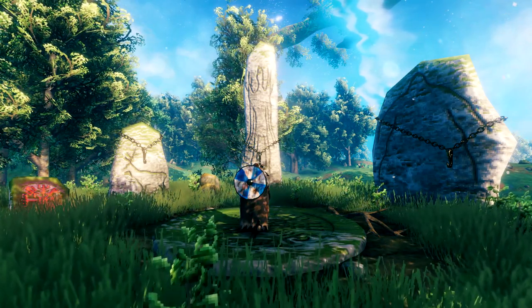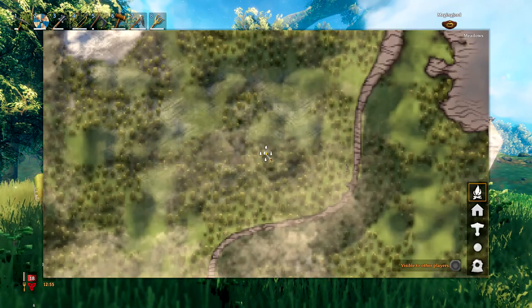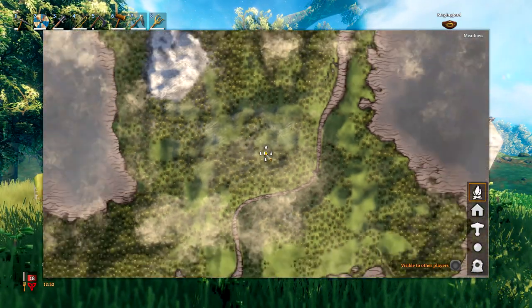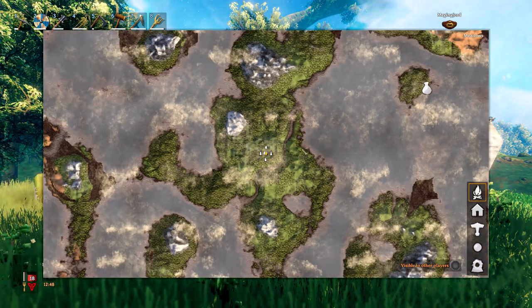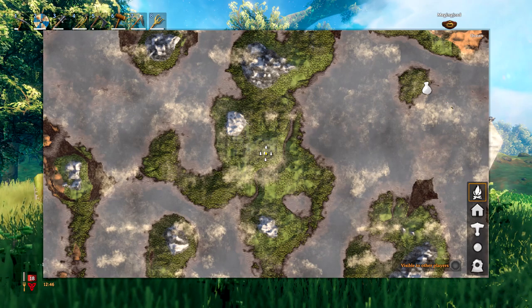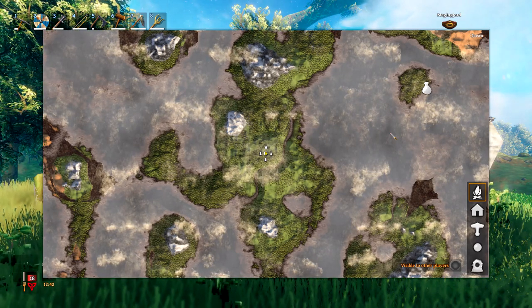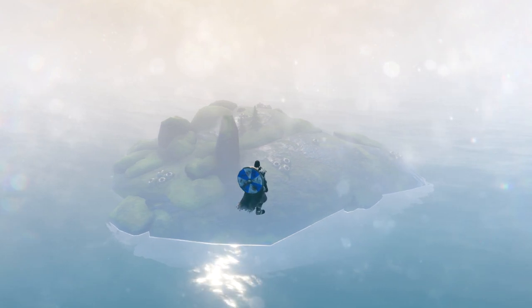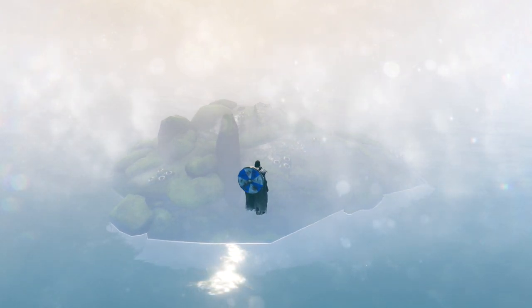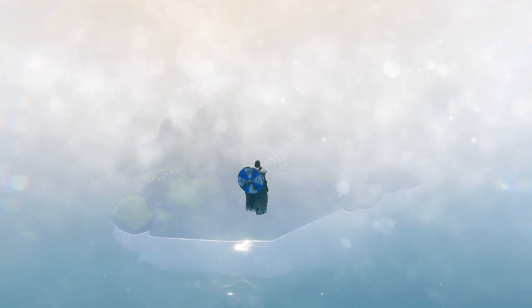Alright, that's it for seed number one — on to the second one. I think many of you guys are going to appreciate this one as it is very safe and cozy. Here we are at the spawn: if we open up the map you'll see we spawn on a very large starting area, but zooming out you'll find a very small black forest island which also has a trader positioned at the coast. There's also a very small kraken island right next to it, which is ideal to farm for some chitin.